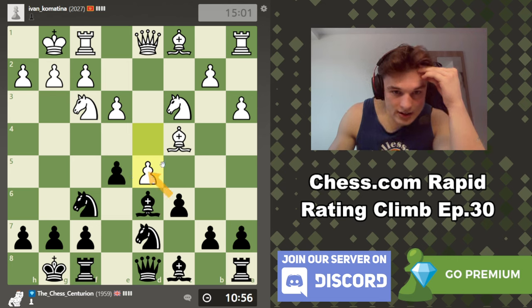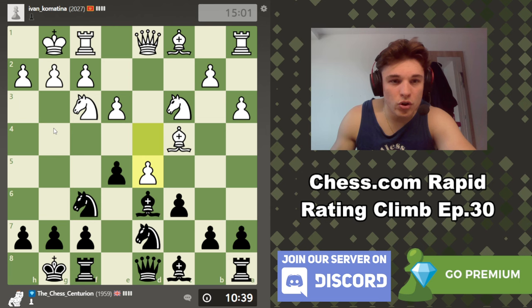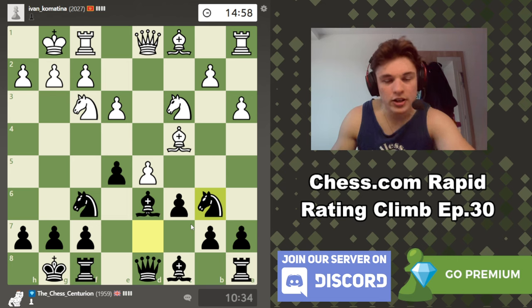If we take, then knight takes - I feel like that benefits him. I want to start with knight to b6 to attack the bishop and attack the pawn. I feel like that's a no-brainer move - it also opens up our bishop to play like bishop g4, threatening moves like e4 with the pin on the knight. It also means our queen defends our bishop so this doesn't come with a discovered attack on the bishop.